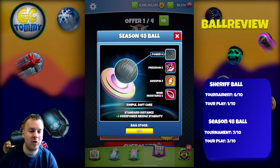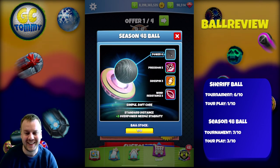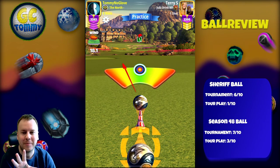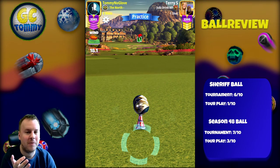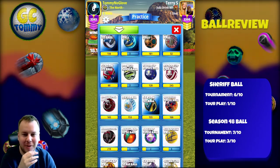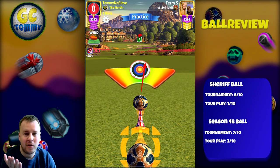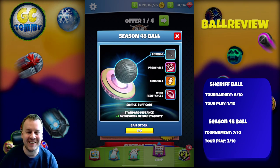Thank you so much everybody for watching this ball review. I wish you the best of luck in your Golf Clash game. We're going to take a look at the in-game footage now. We center the Sherrick Ball — the needle is plus 2, it's a round ball. Then we take a look at the season 48 ball after some scrolling to find it with the ball sorting function. Centering that ball — also a round ball. Look at that precision stat on it. Good luck in Golf Clash!